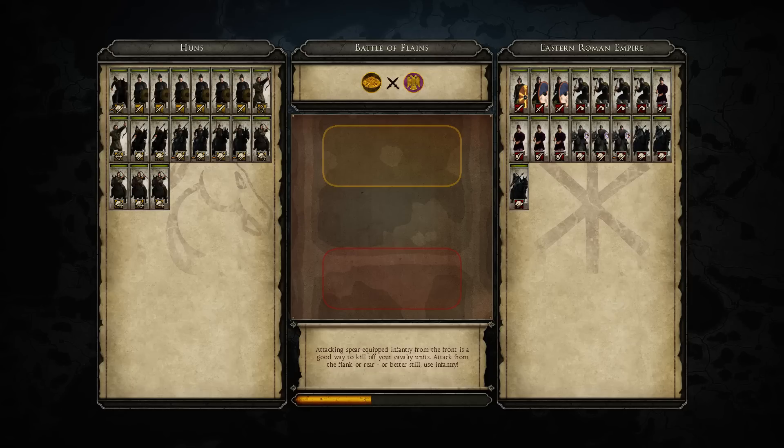Hello everyone, this is the Prussian Prince with another Total War Attila tournament match cast. This is the Barbarian Team Tournament group stage, group A match between Chosen Hunnic Riders of Attila — just calling them Chosen for short — and Zeal. This is the first 1v1 match.